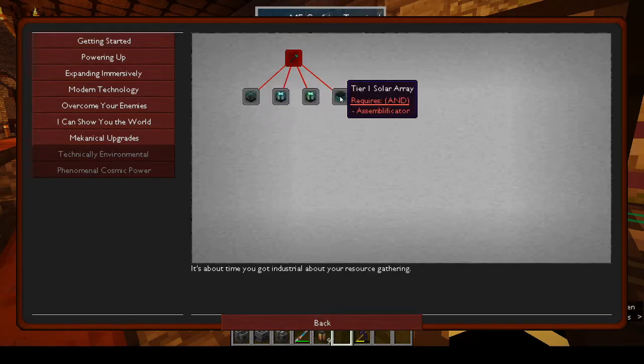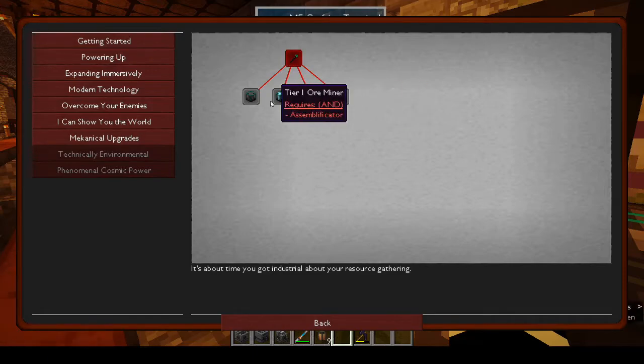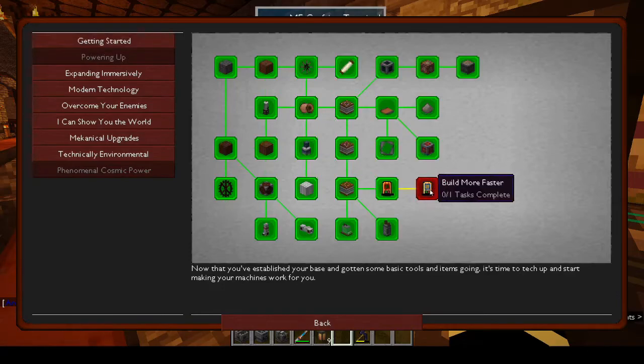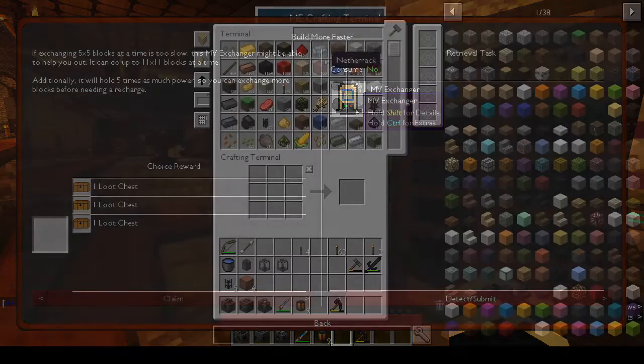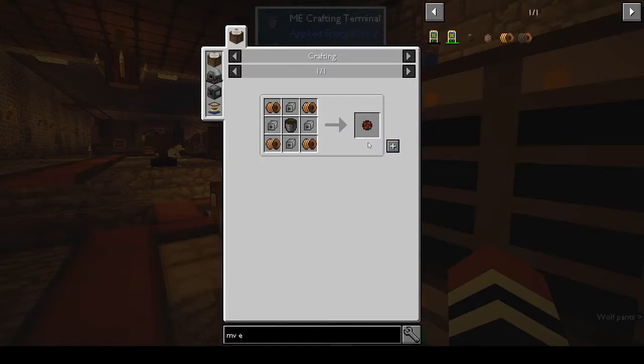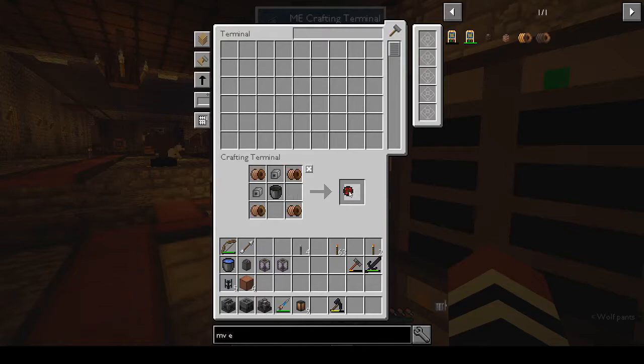It just wants the tier one stuff. If we make that, what is 'Phenomenal Cosmic Power'? I don't know what that is. We finished this tab totally. Oh - the MV Exchangers. I would have to go in and make those - those I can do.